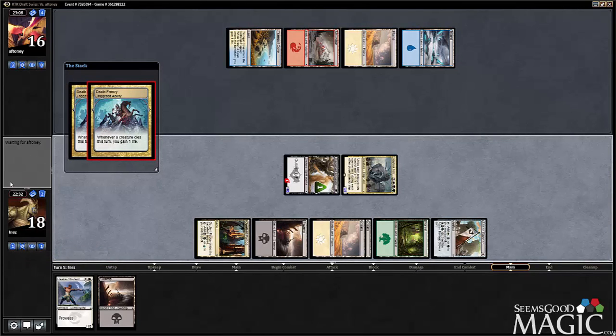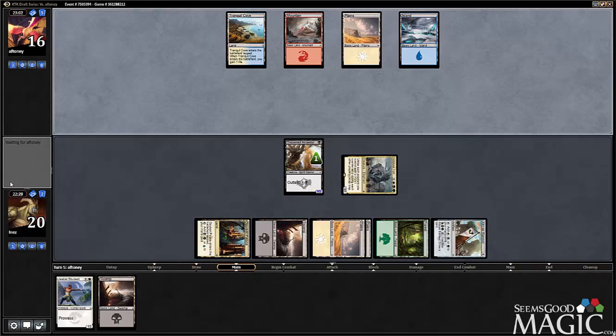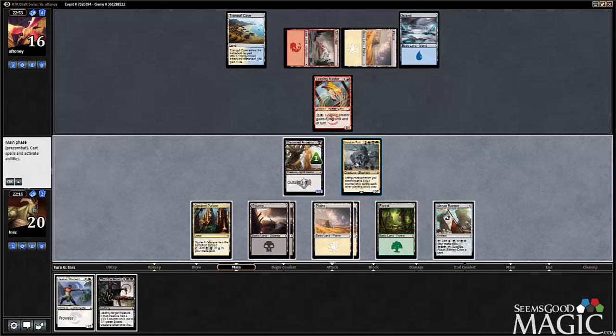Gain some life and then we pass turn. Rite of the Serpent is a thing, but I'm not really feeling it here. I think we just want to swing Fortress, Outlast, Student, Sac Banner. Can I do all of that? That seems like way too much stuff. Let's Sac Banner first and then decide from there.